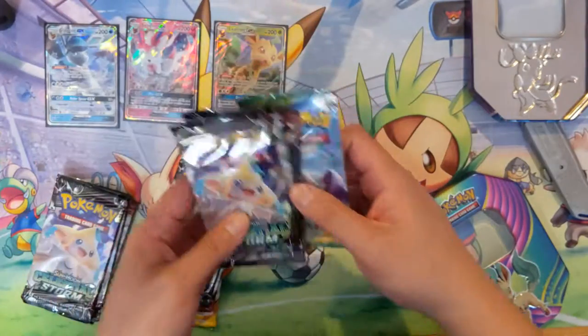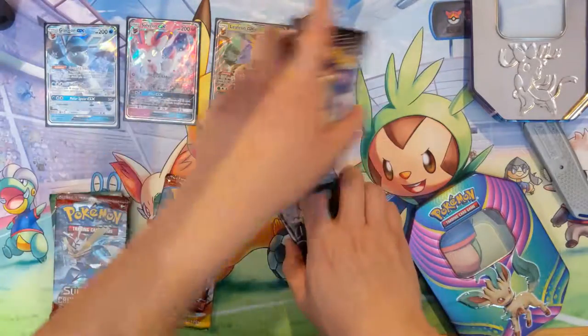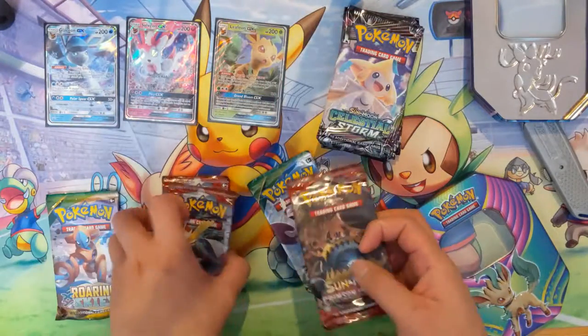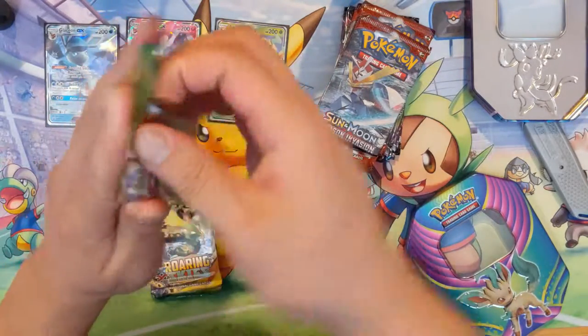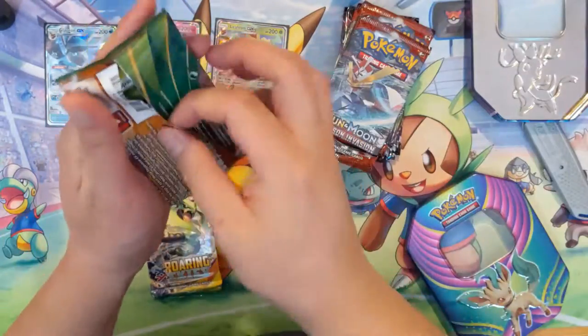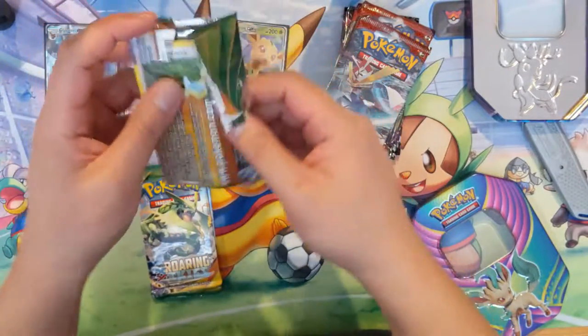So, 12 packs overall — half of them Celestial Storm, three Crimson Invasion, and then Roaring Skies. We'll definitely start with the Roaring Skies, XY Era, and this pack is just disintegrating on me.